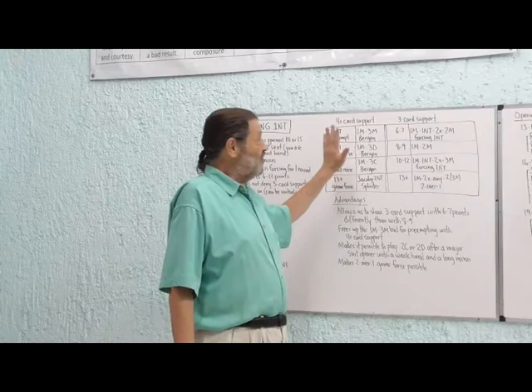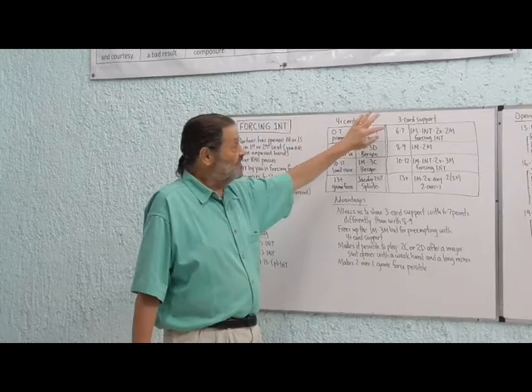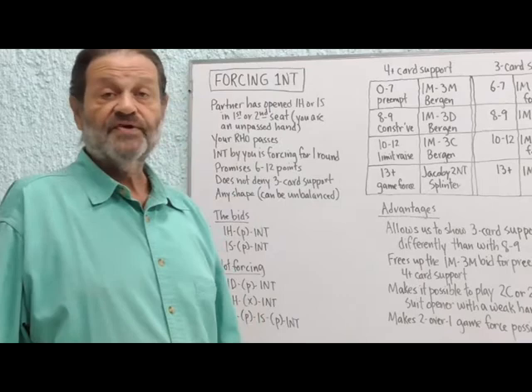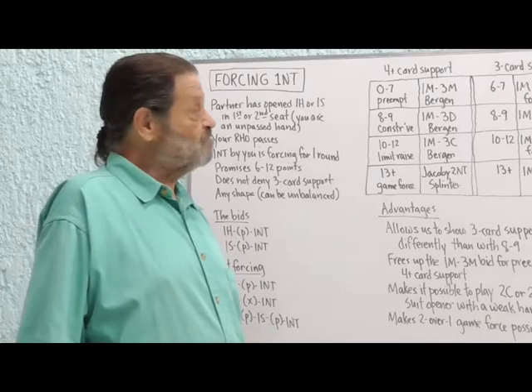Today we make a distinction between three and four-card support, and we've broken the minimal range from six to nine into two parts: six to seven and eight to nine. Not everybody plays this way — I play with a variety of partners and some of them simply don't want to use this. But I'm going to show you the method that I like best.